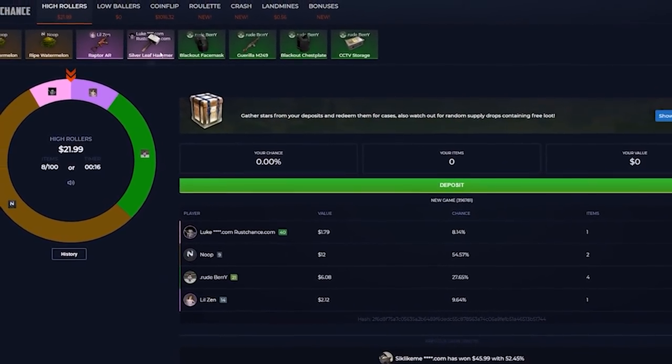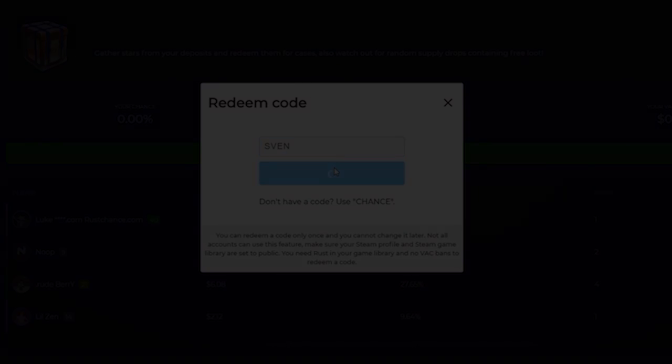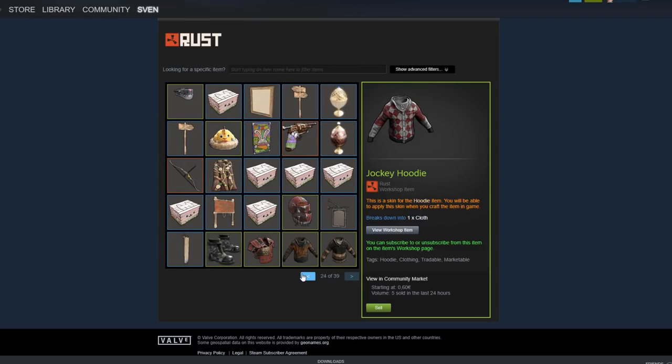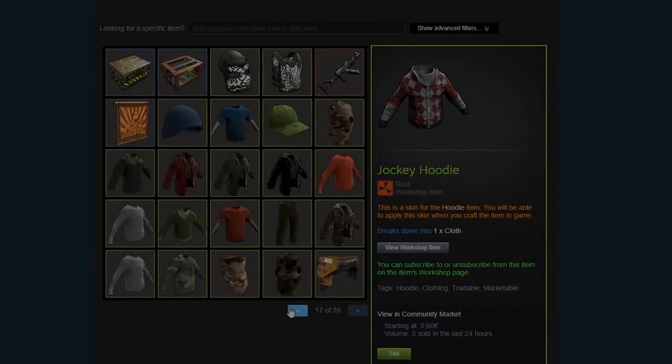Special thanks to Rustchance for sponsoring today's video. Go to rustchance.com and use code Sven to get a 50 cent starting bonus. What's up, my name is Sven and today we're going to talk about my 4.5k Rust Steam inventory.